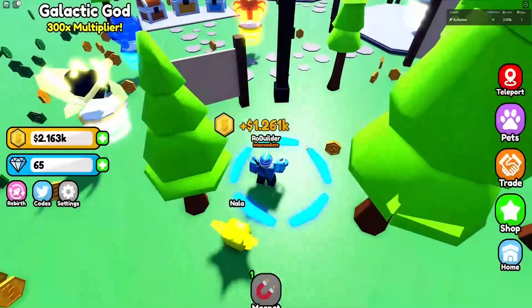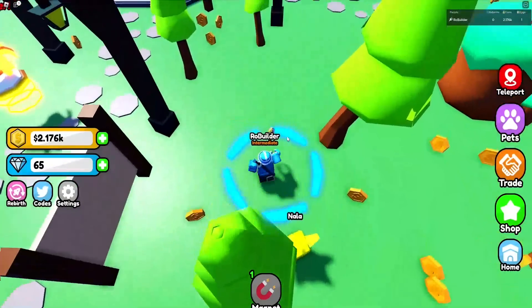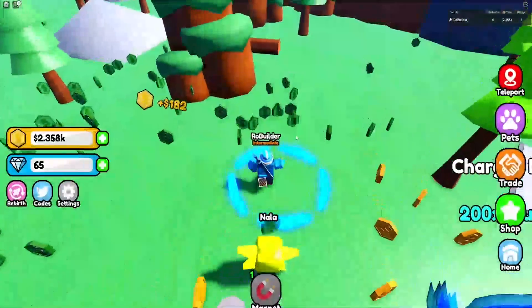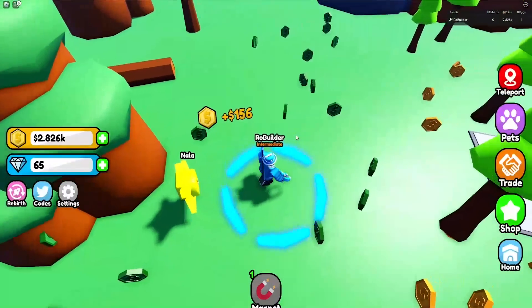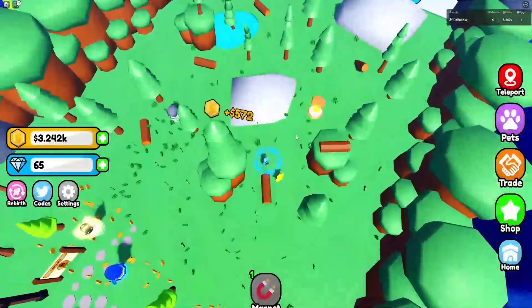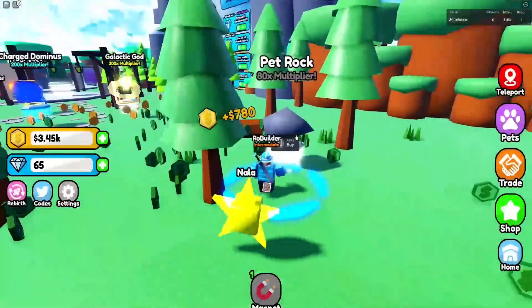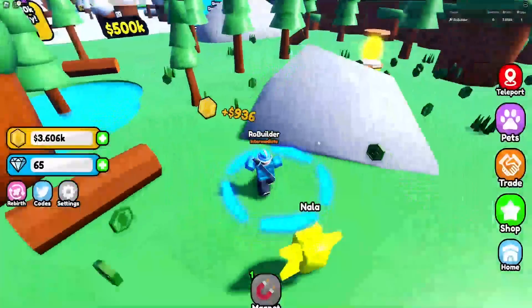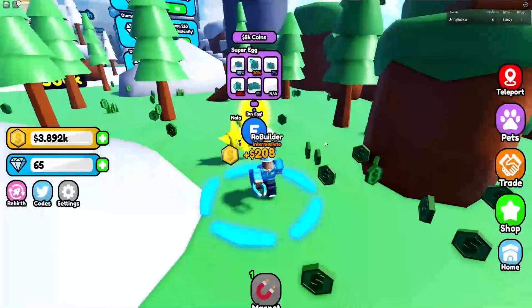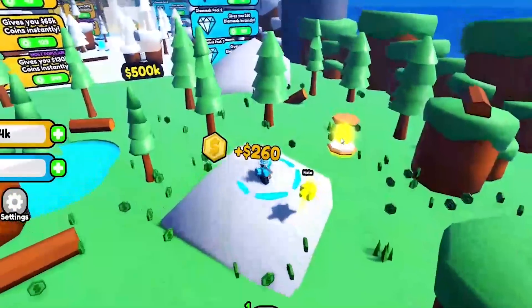Let me check something — one coin here, 13, we were definitely getting more for the new zone. One coin here — 26, that's pretty nice. So the coins do give us more. Looks like we have a new egg — and that is it. Pet rock — oh, that one's Robux.